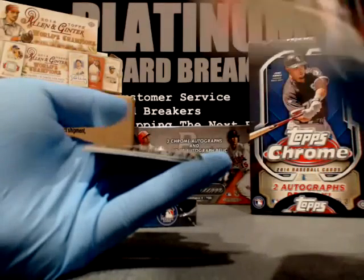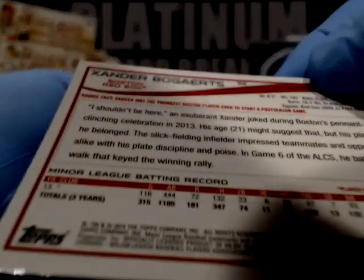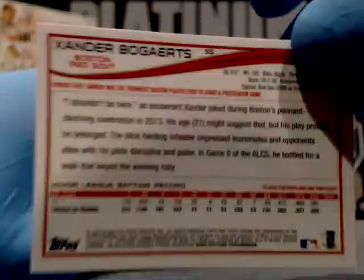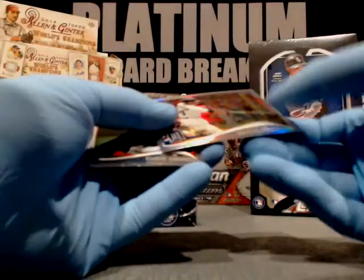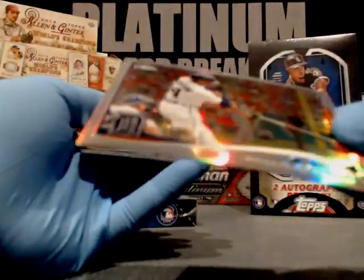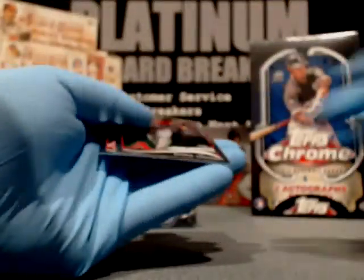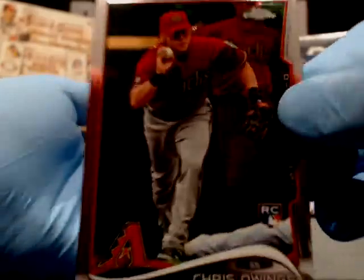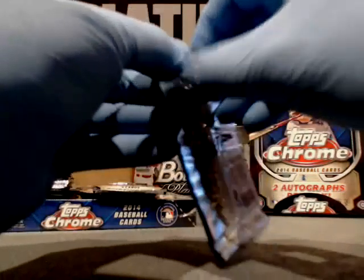Xander Bogaerts, Boston Red Sox — check the back. They have a short print on the back. I don't know what it is — people know. Something on the back of Bogaerts. It's very noticeable, I was told. I just forgot. What is it on the back that makes it different? Austin Jackson, Detroit Tigers. Chris Owings, D-backs. And Trevor Rosenthal, Cardinals.